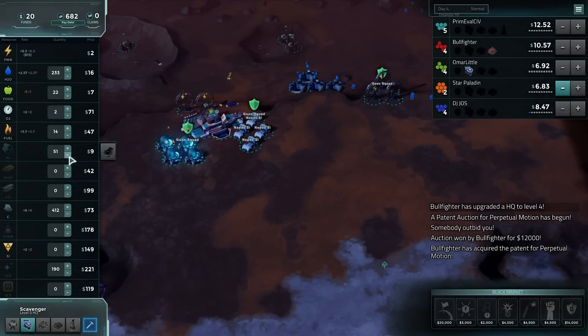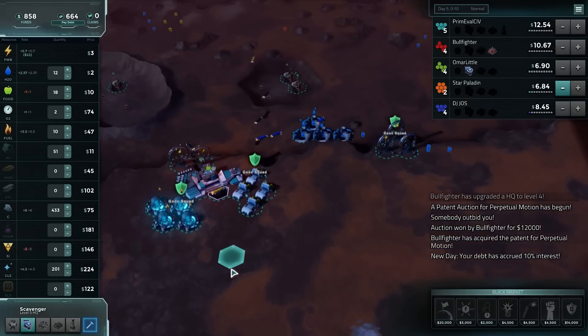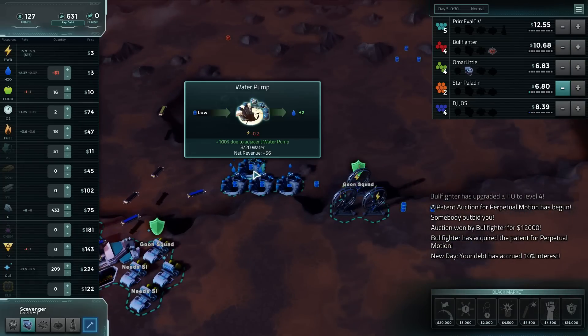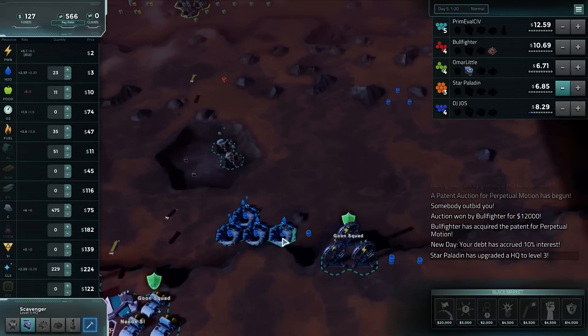We need to free up money. Glass is still profitable, so sell down all that water. Water is now super cheap. We can switch these guys over to reactors as well.